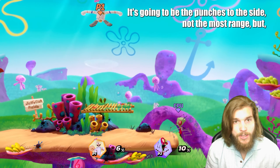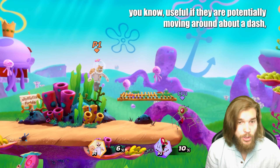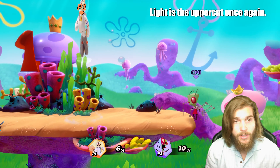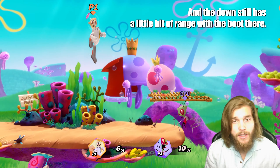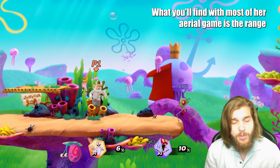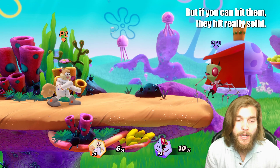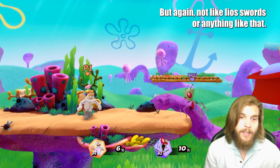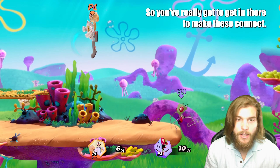Your light air is going to be the punches to the side — not the most range, but useful if they're moving around after a dash and you can catch them on either side. Your up light is the uppercut once again — pretty much speaks for itself; put them up and take them off the stage if you need. The down tilt has a little range with the boot. What you'll find with most of her aerial game is the range leaves a little to be desired, but if you can hit them they do solid damage — not like Leo's swords though.